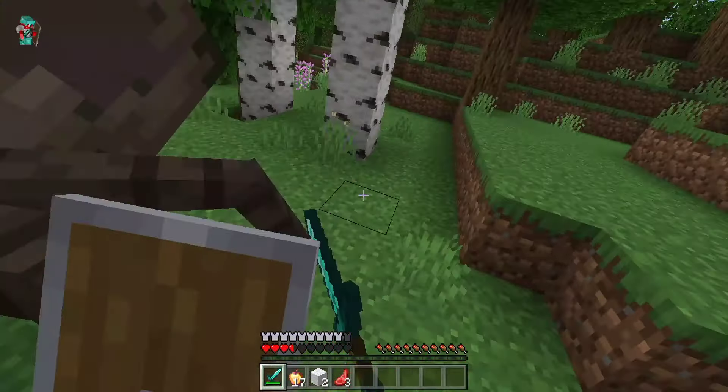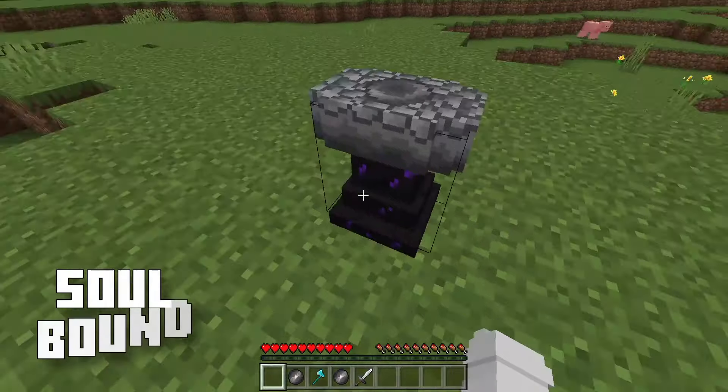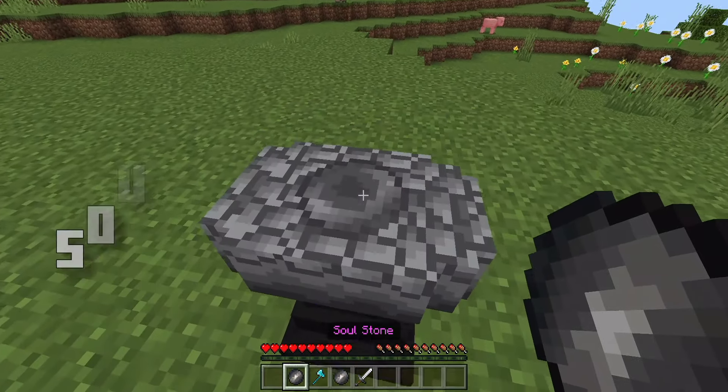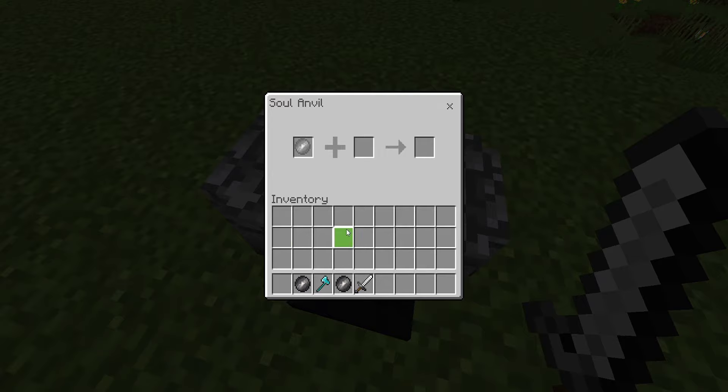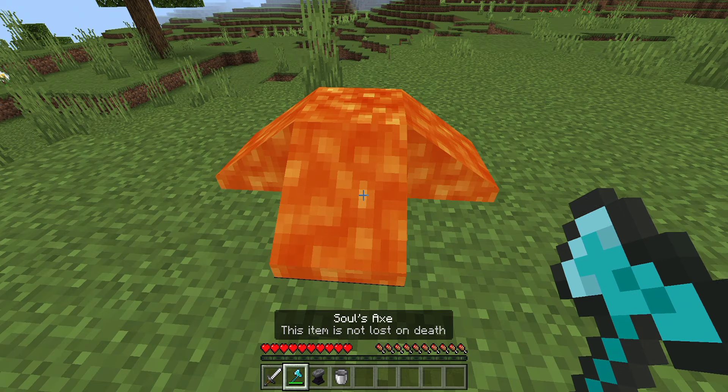Extreme Mutants is a lightweight yet amazing addon that adds new potions called Substance V and Solution New, which can be crafted with obsidian and thrown towards mobs like the stray or spiders to mutate them into volatile and extremely dangerous beasts. These mutants are really hard and you will need a decent armor set to even try and defeat this monstrosity.